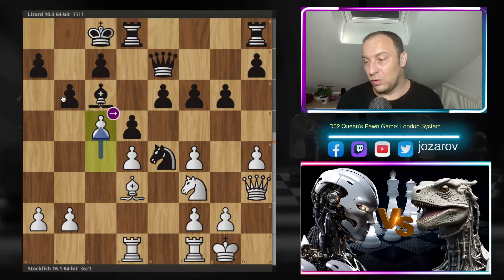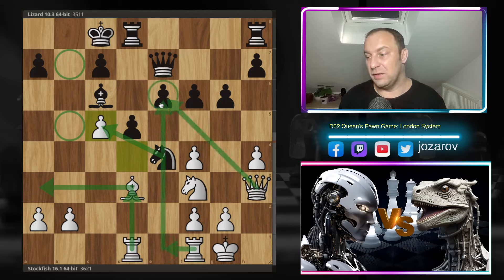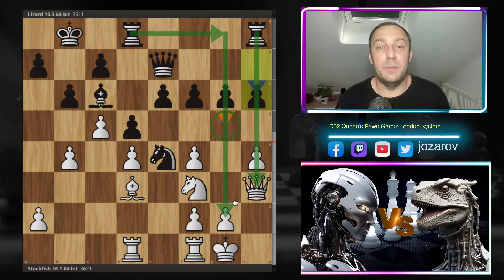If Black takes c5, the activity from White's rooks, including the rook on the e-file targeting e6, makes it quite unpleasant for Black. After c5, king to b8 — Lizard improves the king. Then b4 supports the c5 pawn, and h6. Lizard says okay, I'm searching for counterplay on the kingside — the queen is lined up on the h-file. With g5, Lizard tries to open the h-file, include the other rook, and put more pressure on the g-file.